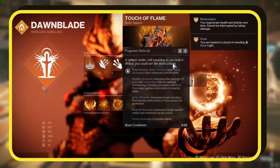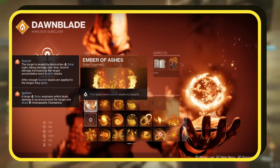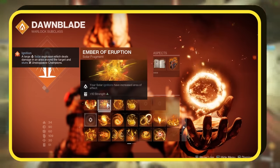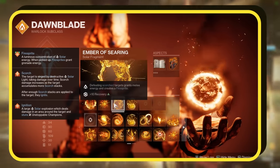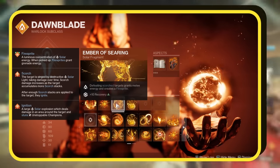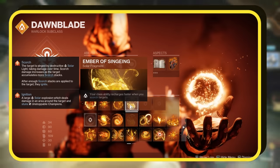Zooming into our fragments, they're tailored to complement our exotic choices. First, we integrate the Ember of Ashes, enhancing your ability to stack Scorch effects. Then the Ember of Eruption is introduced, amplifying the area-of-effect damage of solar ignitions — coupled with the Skyburner's Oath, prepare for a cascade of ignition blasts. The Ember of Searing is next, rewarding you with melee energy and spawning a fire sprite upon defeating Scorched foes. These sprites are pivotal, replenishing your abilities. Concluding our lineup is the Ember of Singeing — Scorching enemies accelerates your class ability recharge, ensuring you and your allies enjoy incessant healing.